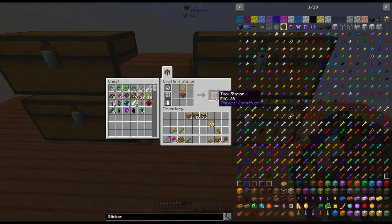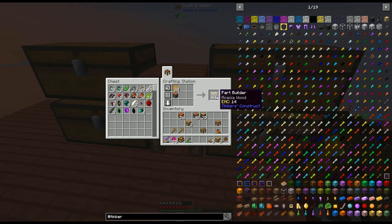Tickers Construct. Blank patterns. Tool station. Stencil table. Part builder. And pattern chest.